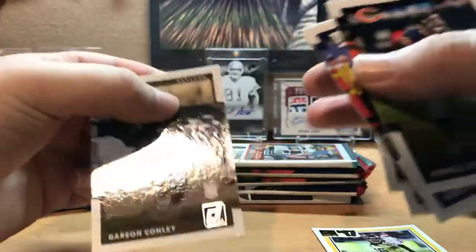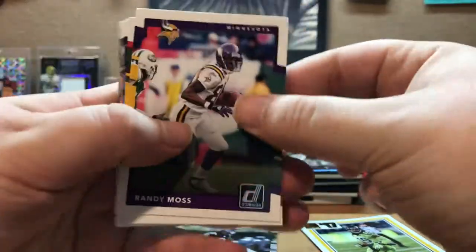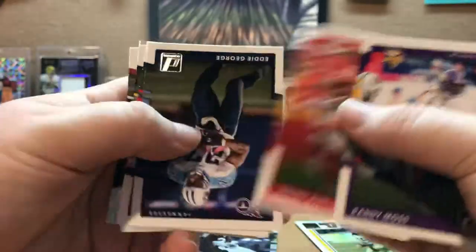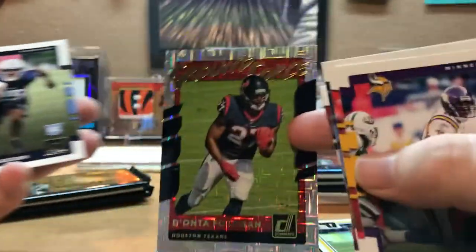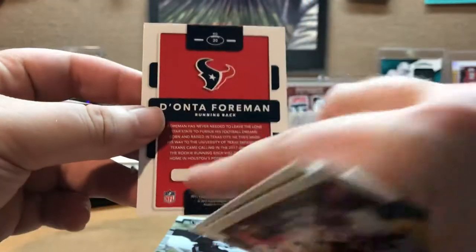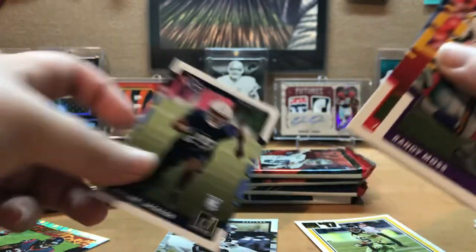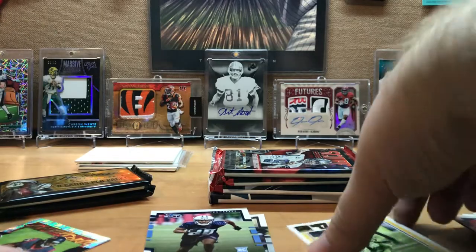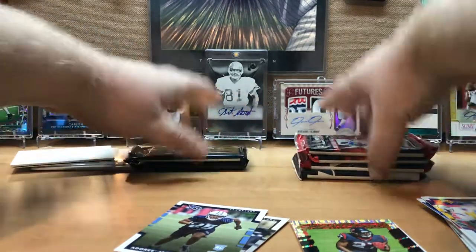Getting into these two Donruss here, going to kind of fly through these. If I see any Eagles I will set them aside. Other Donruss here — Musts Macklin, this is a flipper. George, John Jackson, Hunter Henry, Carson Palmer, ooh Ground Force Dante Foreman — that's a sick looking card. Not numbered or anything, but that's an awesome looking card. And then a Dory Jackson. Just kind of keeping myself somewhat organized here.